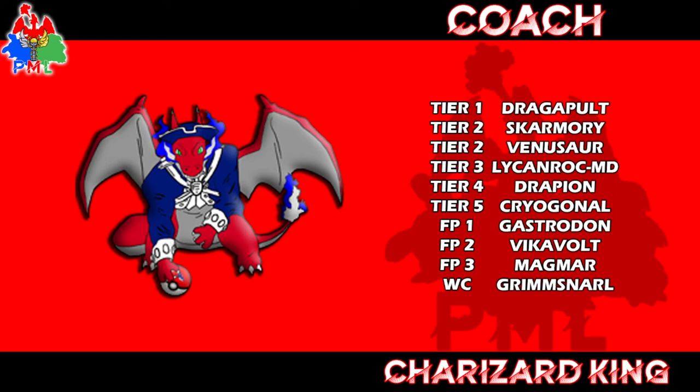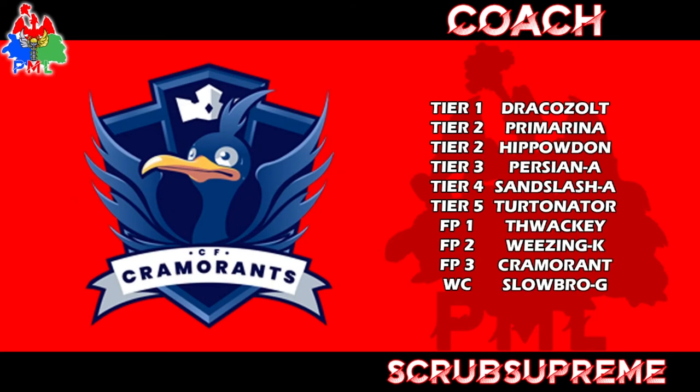Moving on to the Sea of Cremorants by Scrub Supreme. They drafted Dracozolt, Primarina, Hippopotas, Alolan Persian, Alolan Sandslash, Turtonator, Thwackey, Cramorant, Wheezing, and Galarian Slowbro. The elephant in the room: the Dracozolt–Hippopotas core. That's a weather core — when you draft Pokemon that use weather and then draft the weather setter, that's how it's done.